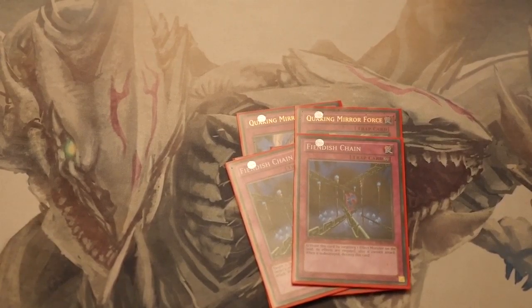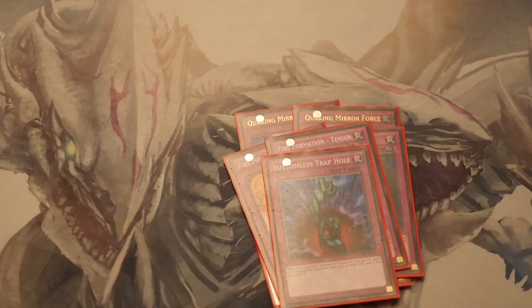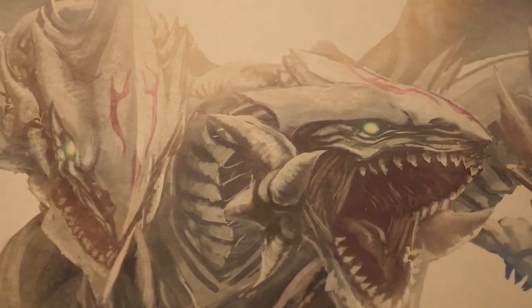2 Fiendish Chains — back row is really important for Fire Fists. You can always bounce it with Vulcan and get the effect off again. I prefer Fiendish Chain over Breakthrough Skill because not only does it negate your opponent's effect, it stops their attacking, which sometimes you need more than just negating effects. 2 Tensu trap — not many people play this one, but the 700 boost stays with your monster even if that card leaves the field, and it's another target to be popped with Bear or bounced with Vulcan. Bottom is Trap Hole, Solemn Strike and Solemn Warning.